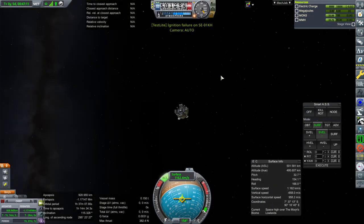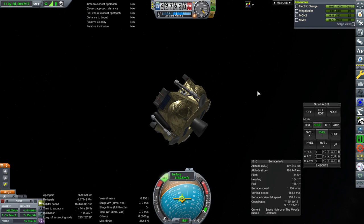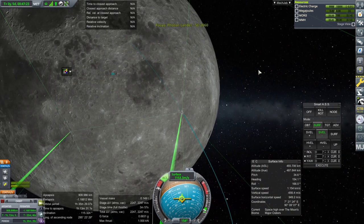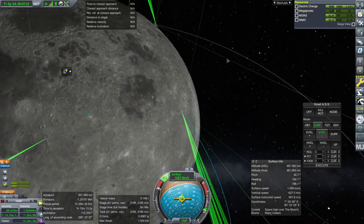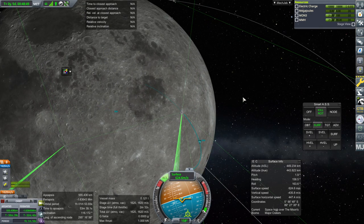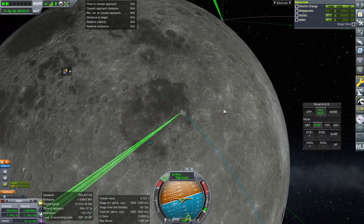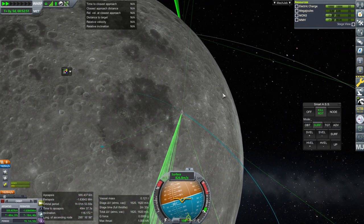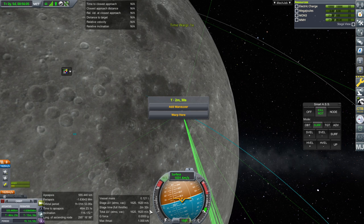Ignition failure on the engine — but it did another ignition. Activating again — okay, now it's working. But that could be troublesome on landing in the final phase; I don't want an ignition failure like that. Has Rocket Lab thought about making the photon stage into a lunar lander? I want to see what MechJeb thinks the suicide burn time is. Our stage time is 2 minutes 32 seconds — we're probably going to need to use all of it.